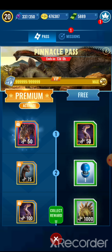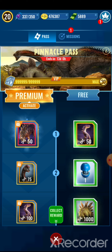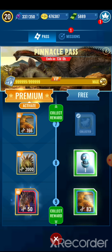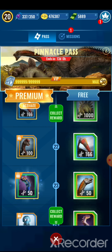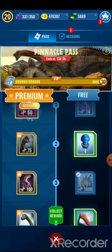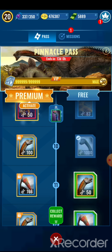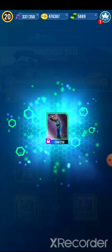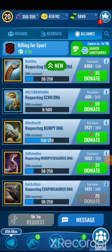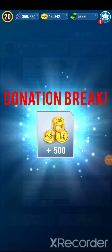Another month, another pass. And this time it focuses on ingredients for the Gemini Dust. I'm not going for that creature, which means I don't really need any of these things. They're stuck. But three unique DNA - I'll take it.